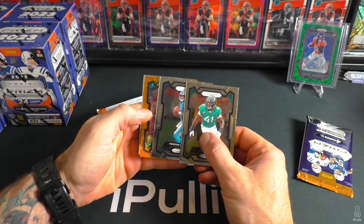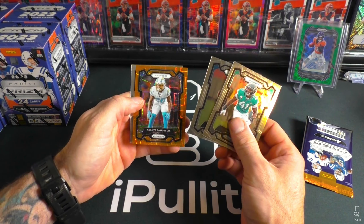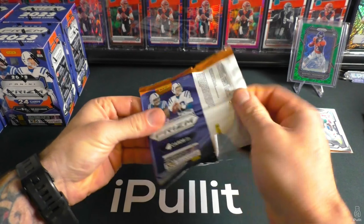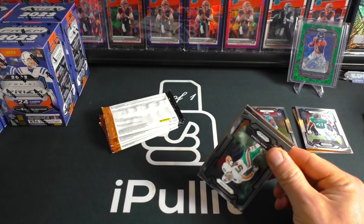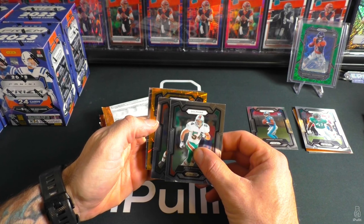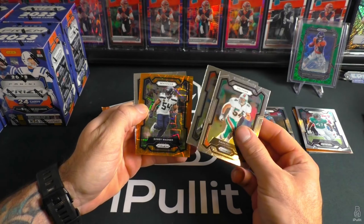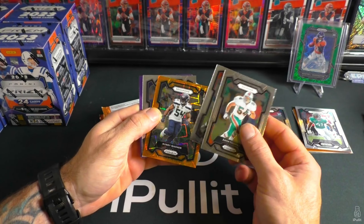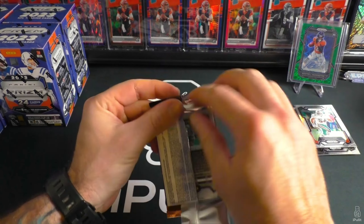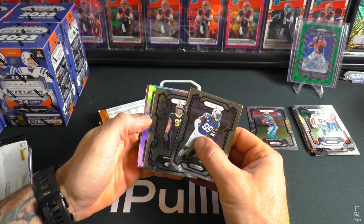Alright, Hendon Hooker is going to be our first rookie — Chargers. Not a rookie is Sante Samuel and Daniel Jones. Another reason I prefer Optic over Prism is that all your rookie color in retail is going to be rookies. Bobby Wagner — so you're not going to get vet blue scopes, and no rookie in that.